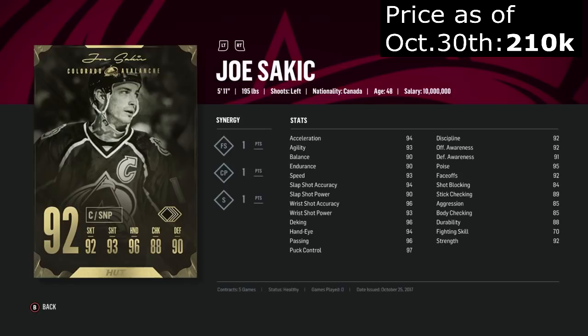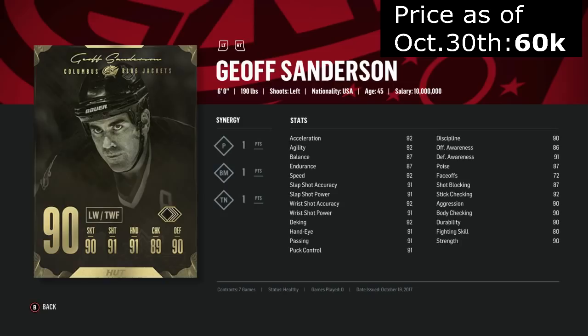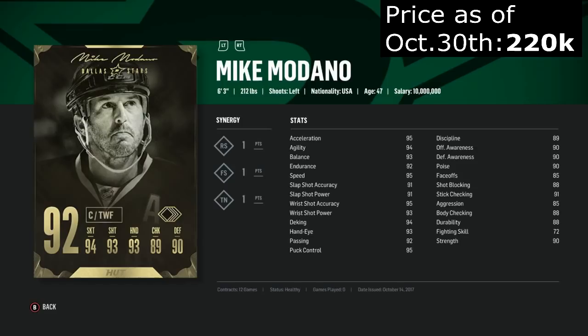Sanderson is an amazing undervalued card. We already talked a lot about him — fast with a good shot and good handling. His synergies will boost him even more in skating and handling. Madano is another amazing legend card this year. Last year I loved his card and this year I'm going to love it just as much. He's very fast, has a lethal wrister, and great at puck handling. His slapshot is a little weaker than his wrist shot, and his faceoff rating is only an 85 — so if you have higher faceoffers, use them and have Madano on your wing.